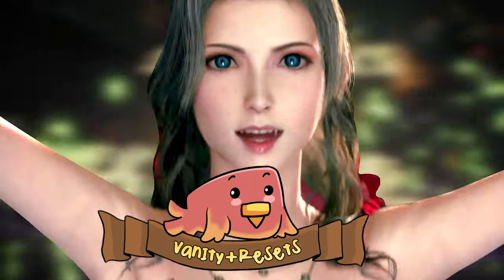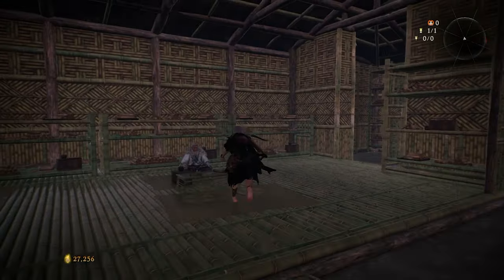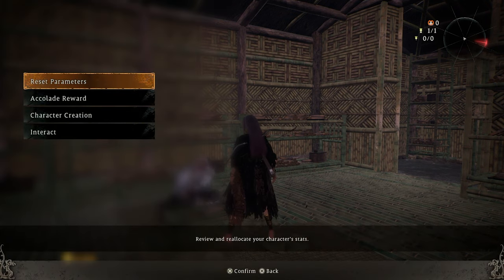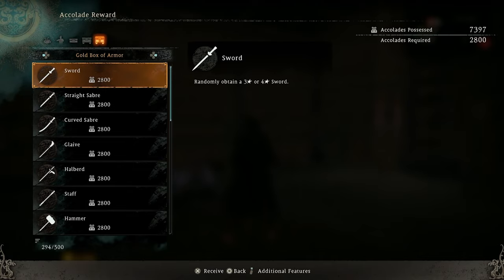Stats and Vanity Resets: Once you reach the hidden village, you'll find Zuo-Ti in the hut near the battle flag. He'll reset your stats or appearance for free and trade your completed accolades for rewards.